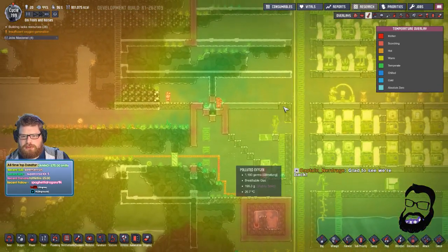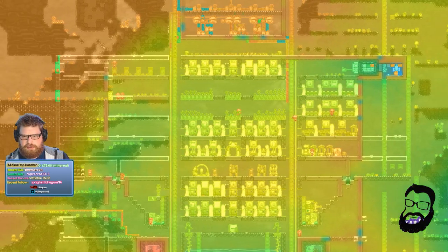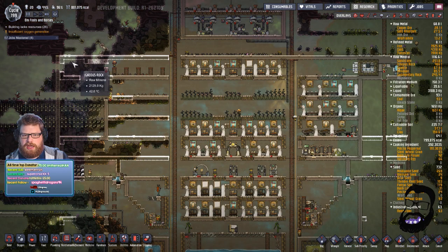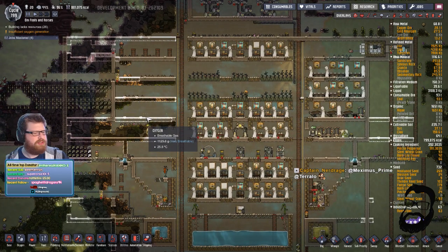So yeah, I've mapped out some tiles, and this is basically going to be around the width of the base. This side over here — let's get off the thermal overlay — this side is going to be our little cooling room, like we've got over here. And yeah, I've just slapped in some granite floors for now, just to get us going.